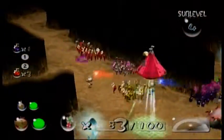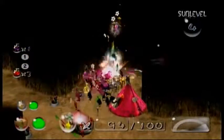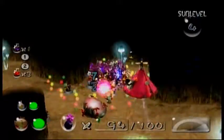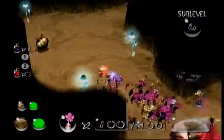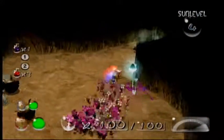Before we move on to sub-level five, I'm going to get more nectar so Pikmin who were leveled down due to the withering blowhogs are now leveled up. We're just going to move on to sub-level five.